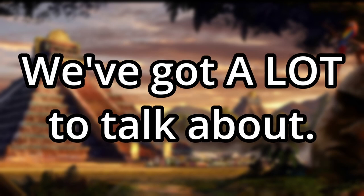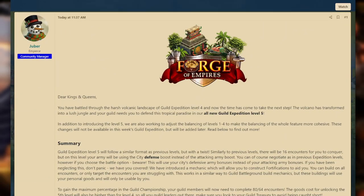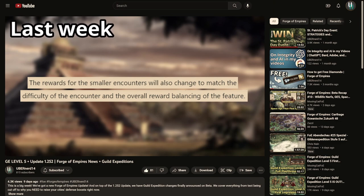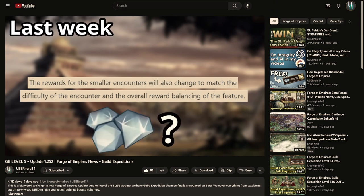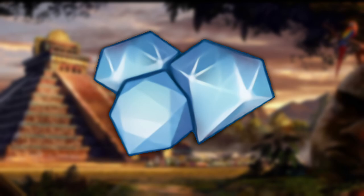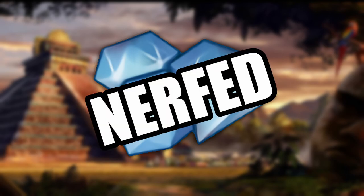We've got a lot to talk about. When the Guild Expedition's new 5th level was launched last week on beta, we learned that the rewards for levels 1 to 4 would also be changed, but only starting this week. And in my first video on the topic, I speculated that winning diamonds from the Guild Expeditions could be receiving a heavy nerf. And I'll give you one guess what we found out — that's right, diamond rewards from the Guild Expeditions have been heavily nerfed, and that's not even the biggest change.